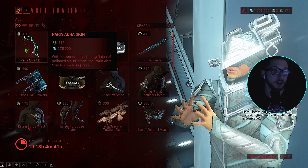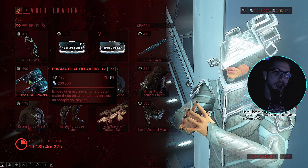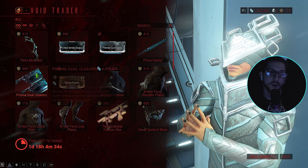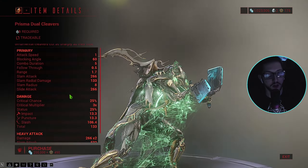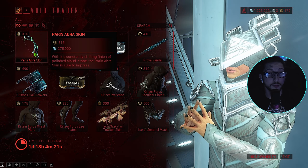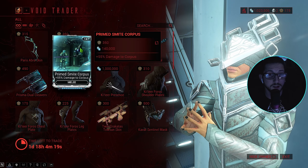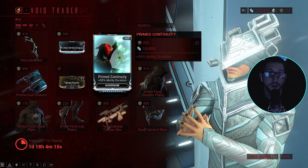Some interesting gear - I've been waiting for these. I was gonna buy them from somebody but I was like, you know what, I'll just wait on it. I actually really like these things, I'm definitely gonna buy those. We got a little skin for the Paris, we got Smite Corpus which is a pretty good mod - I would highly suggest getting that - and Prime Continuity.